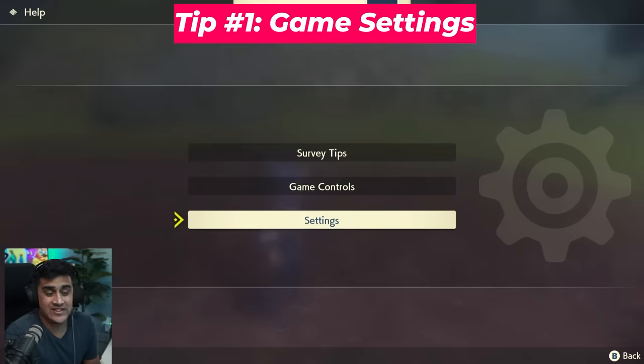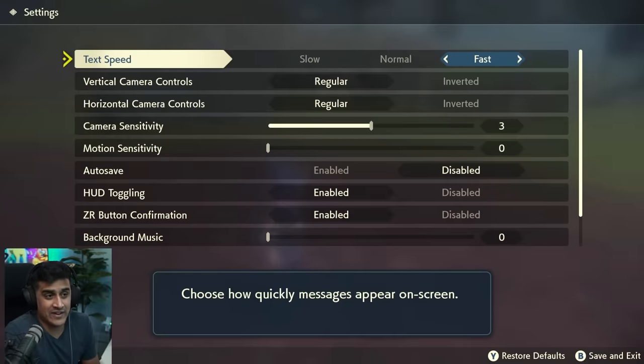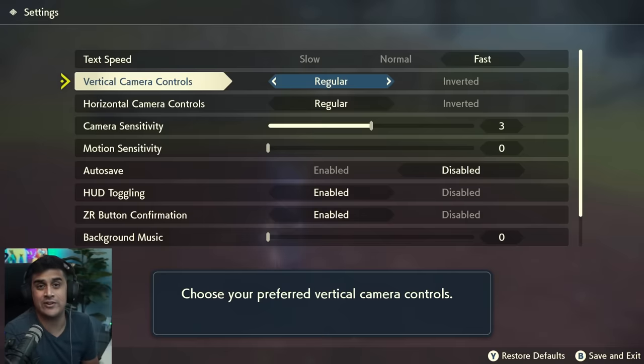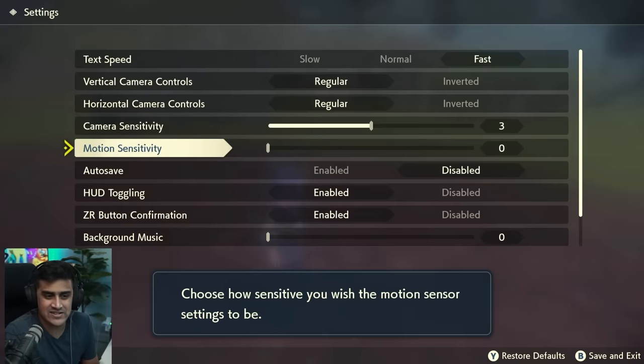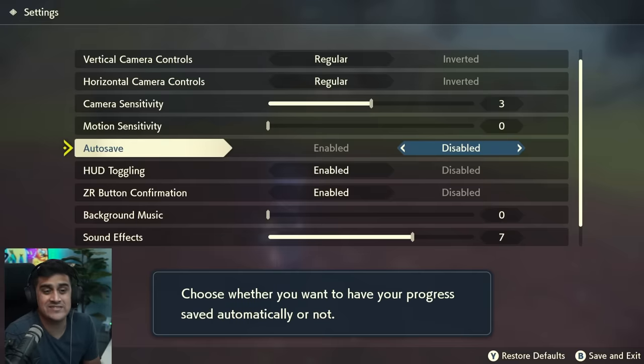The first thing I wanted to go over was the settings — the most important thing at the beginning of a game. Text speed by default is set to fast. You can set vertical and horizontal camera controls to regular or inverted. Camera sensitivity and motion sensitivity are here depending on how you want to play. Autosave is enabled by default — turn this off if you're going to be encountering shinies, because you don't want it to autosave right after a shiny runs away with no way to get it back. There are many methods in this game that involve saving before something happens.